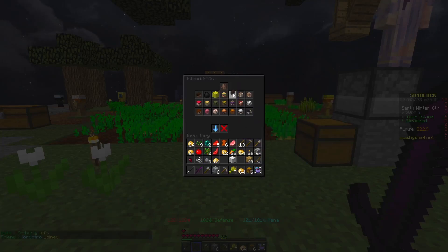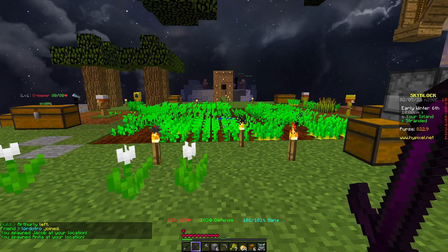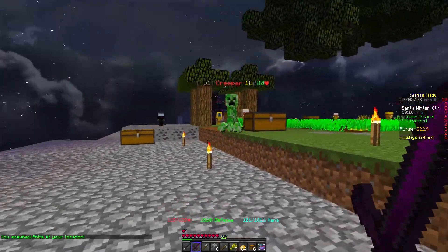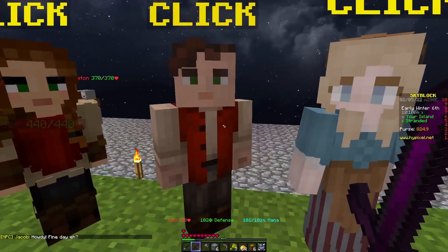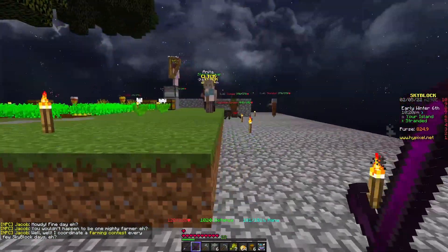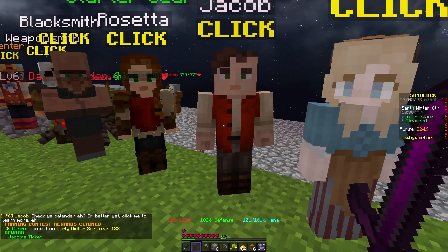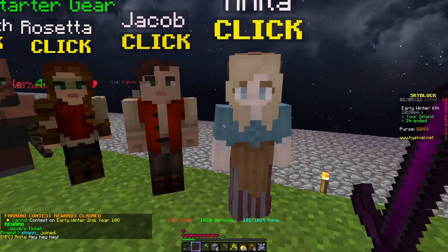I can now summon Jacob, and hopefully not get killed by the zombie that sounds like it's near me — and Anita — then deal with this creeper immediately. Now that I've got Jacob and Anita, I can talk to Jacob and Anita, get their text out of the way. We've talked to them before — they're the farming NPCs. So we're going to claim my apparently three rewards, which are Jacob's tickets. I don't need one single Jacob's ticket for that.